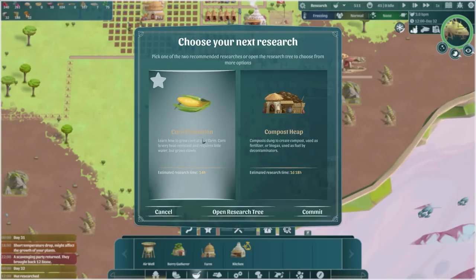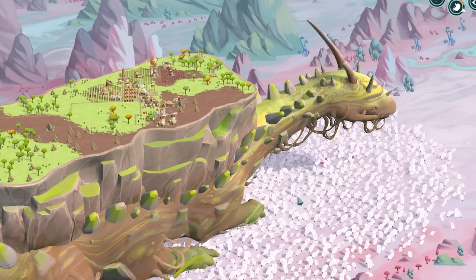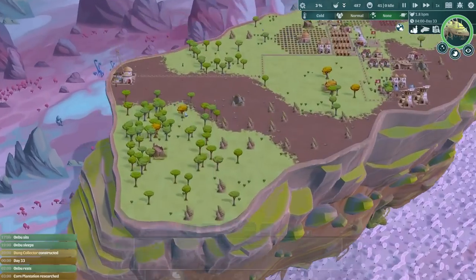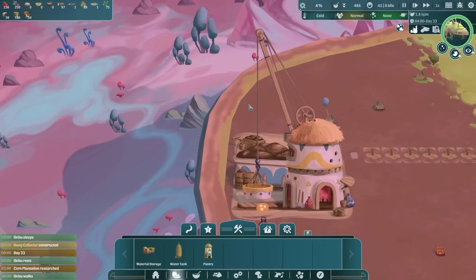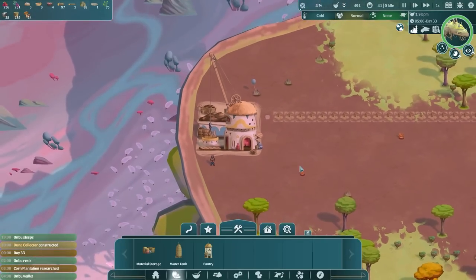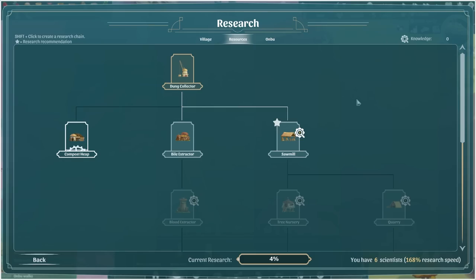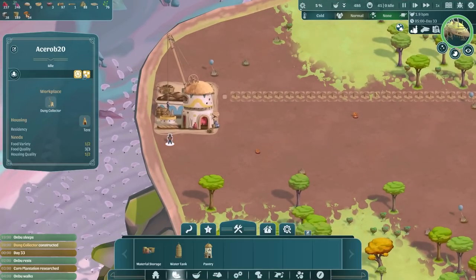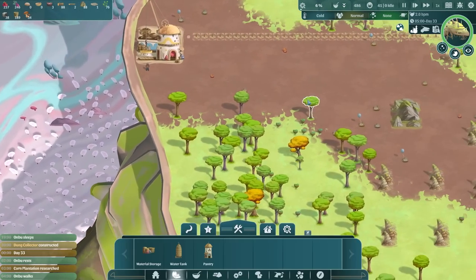For our next research let's go with corn because people are complaining about that. Ombu's found a sleeping spot so he's having a little snooze. I'm going to try and get everything else built. Ombu is up and running and if we look over here the dung collector is ready - there's loads of dung down there, look at all that poo. The next research is the compost heap so we can actually do something with all that poo. Someone is already working there - Rob 20, unlucky mate, you will be collecting the dung.